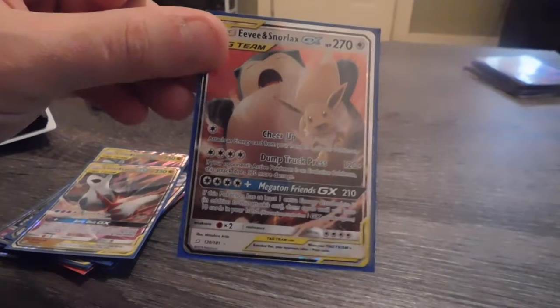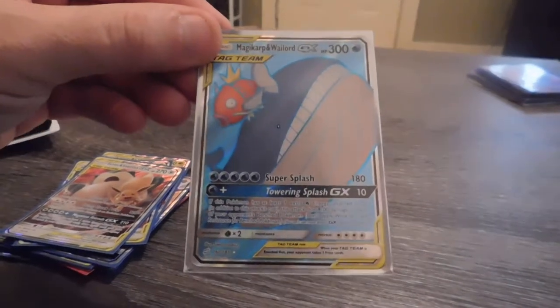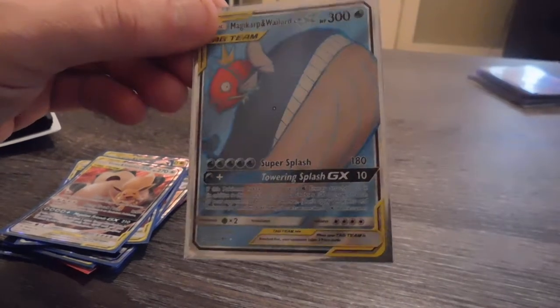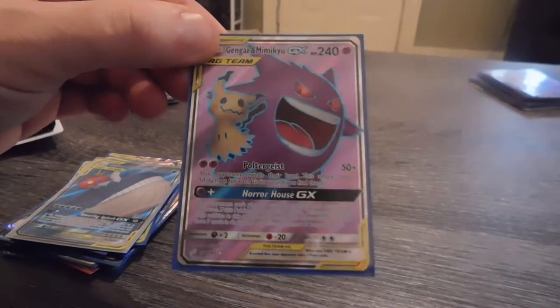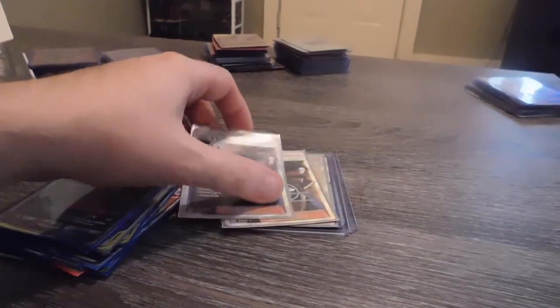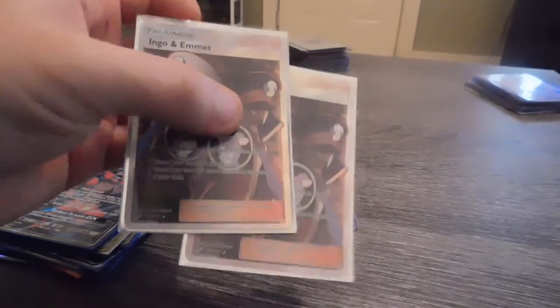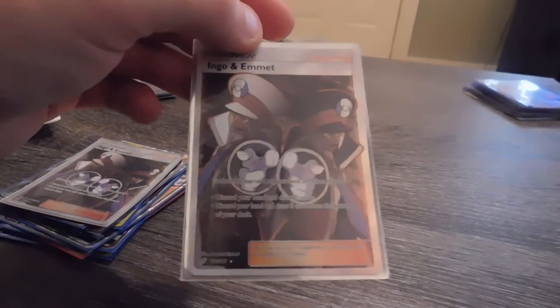I have the Snorlax and Eevee Team Up tag team. I have the Magikarp and Wailord Full Art card. I have the Gengar and Mimikyu Full Art card. I have the Incineroar Full Art card. I have two of the Ingo and Emmet cards — they just look like they're up to no good.